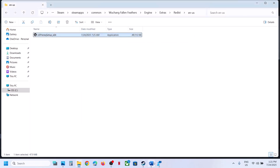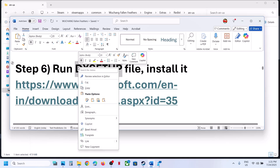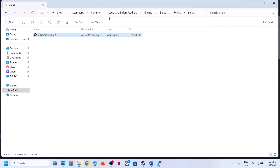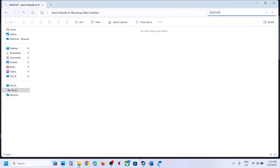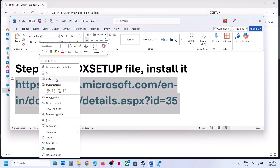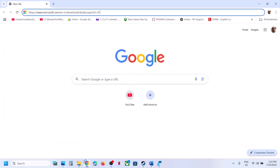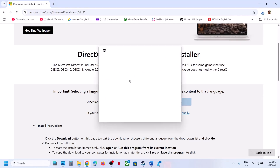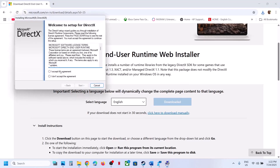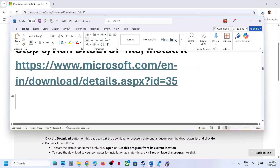Close this and launch the game. The next step is to install the DirectX file. Copy the link provided in the video description, open it in a browser — it will take you to the Microsoft website. Hit Download, then run the exe file. Click Yes to allow, accept, click Next, uncheck the Bing Bar, click Next, and let the installation complete. Once complete, restart your computer and launch the game.